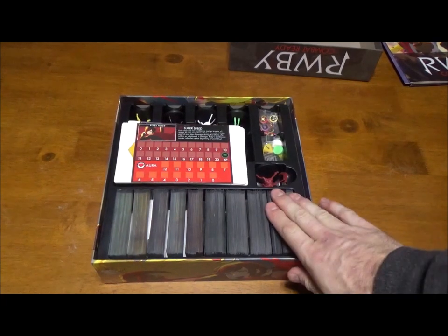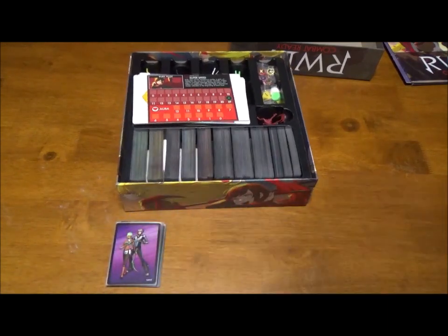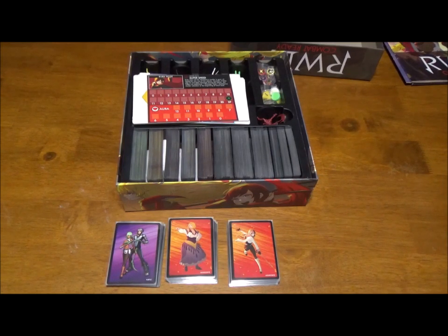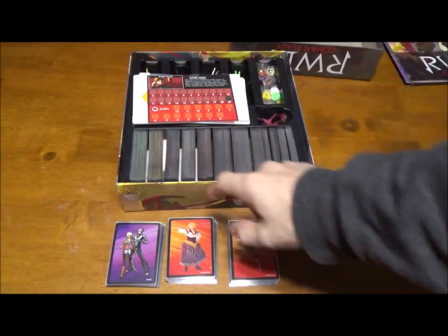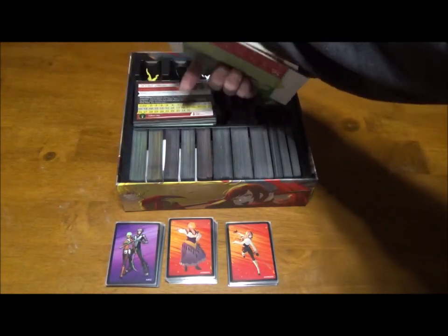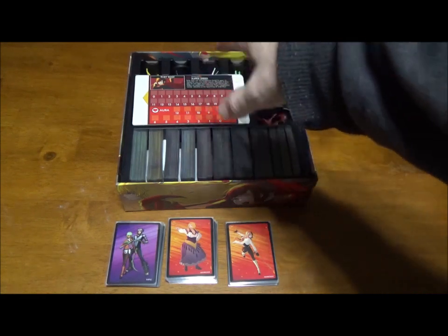With the sleeves on the cards and the dividers I have, I managed to get everything in there except the sub-boss decks — so Emerald, Mercury, Little Miss, and Neo still have nowhere to go. We're definitely going to have to scrap the insert and come up with a better storage solution. If you have them all in there unsleeved with that section cut out and foam core as inserts, everything will fit. There's only a problem if you sleeve your cards, and the same goes with the objective cards up here — they all fit perfectly unsleeved. Once you start sleeving things you start running into problems.